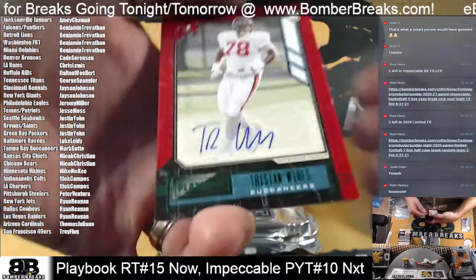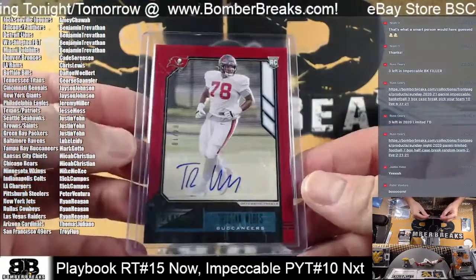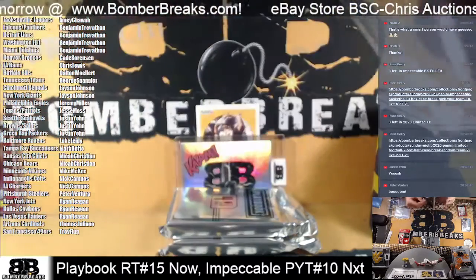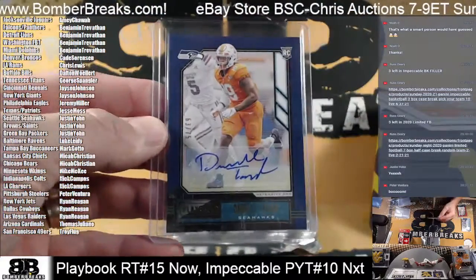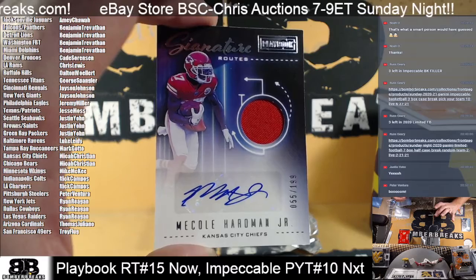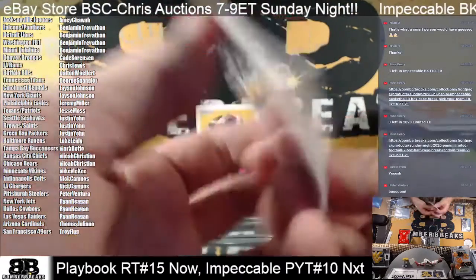Alright, here's Tristan Wirfs — autograph, number 4 of 10. Buccaneers, Mark. Wirfs autograph. And for the Seahawks, Daryl Taylor, 63 of 75. Seahawks, Justin — there you go. Peter in the chat — there he is, I love it. Nickel Hardman Jr. for the Chiefs, Micah. Signature Routes, 155 out of 199. Nice one — autograph memorabilia card.